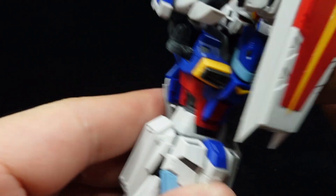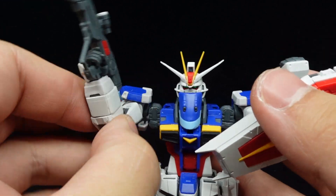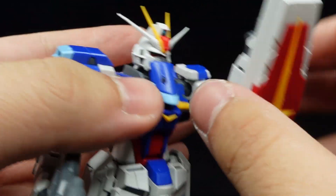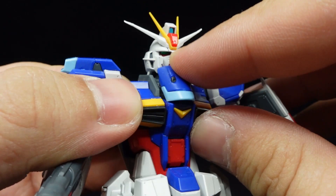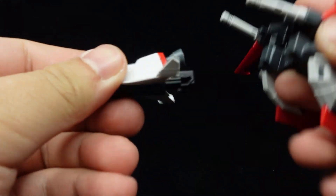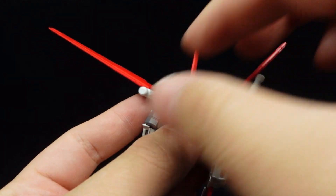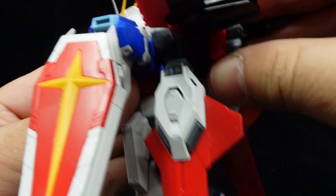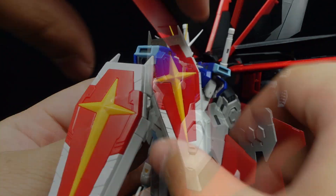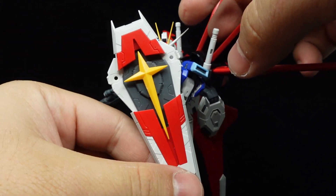Then, connect the chest flyer, unfold and collapse the shoulders while straightening the arms, spinning the shield, and folding down the chest plate to reveal the head. Finally, detach the silhouette flyer and retract its connector, flip the beam sabers up, and connect the Force silhouette onto the Gundam's back, before finally expanding the shield to form the Force Impulse Gundam.